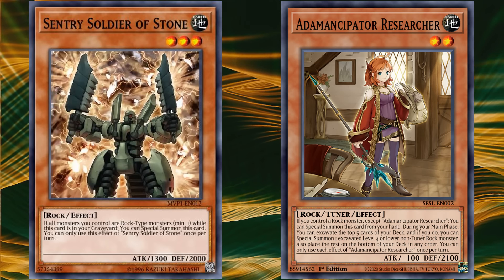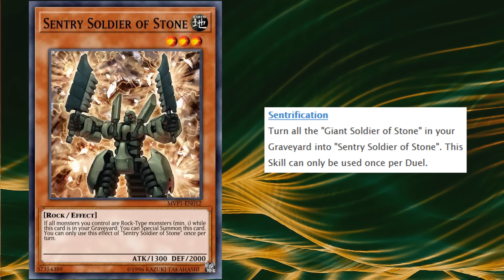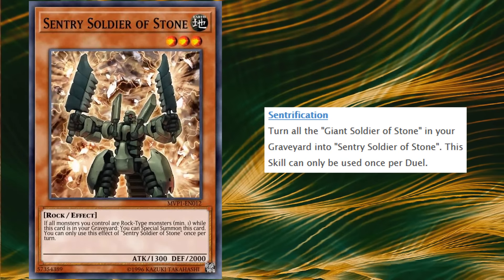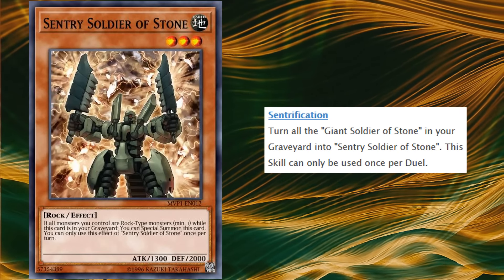In Duel Links, they have a skill called Centrification, which once per duel allows you to turn all copies of Giant Soldier of Stone in the graveyard into copies of Sentry Soldier of Stone — which is pretty much one of the few direct in-game confirmations of a card evolution into a better version of itself.